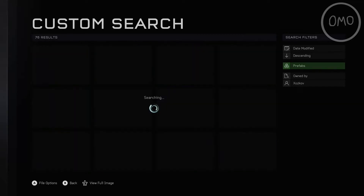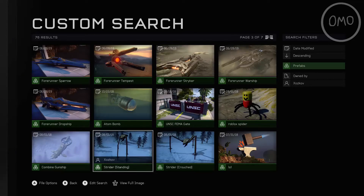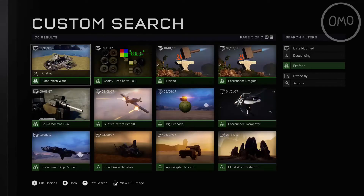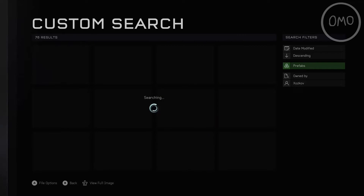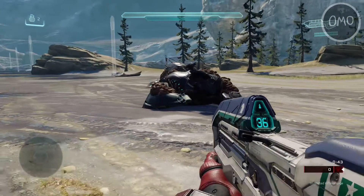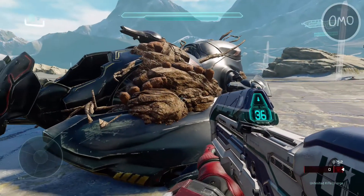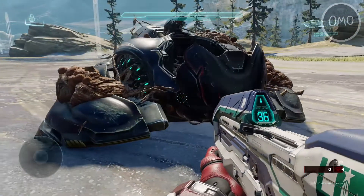If you feel like being inspired by talented Forge creators, this guy could be a really good inspiration because his creations show just how good you can make something in Halo 5 Forge. So let's get right into this review. Today I'm going to be taking a look at the Flood Wraith in Halo 5, and also the Protector Sentinel from Halo Wars 2 — both made by X Ozkov.